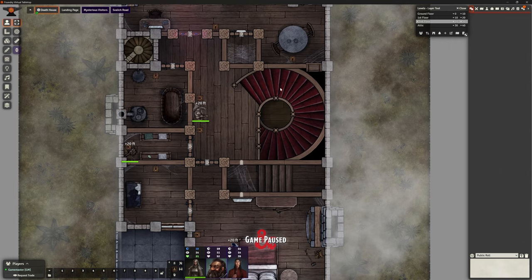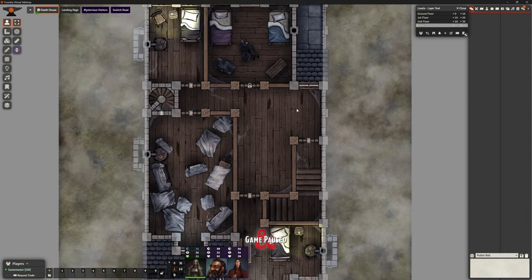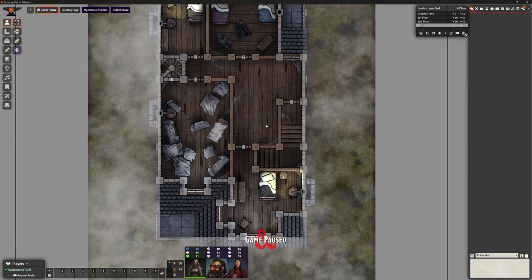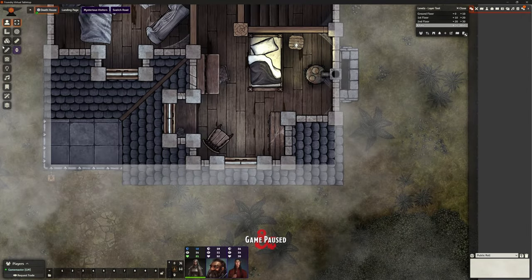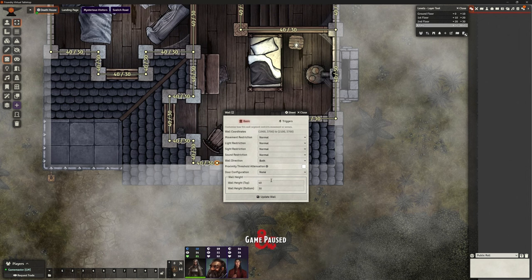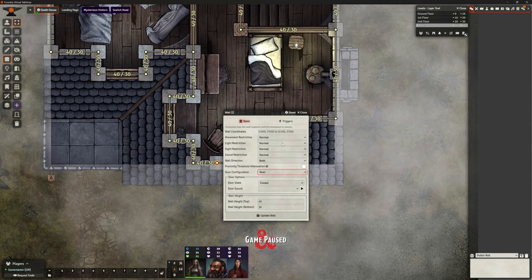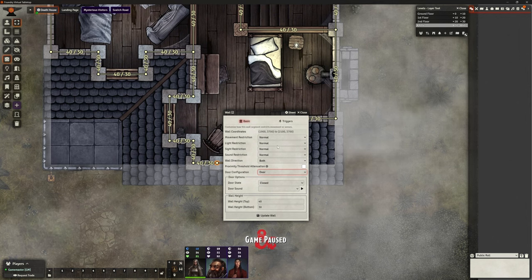With those couple of bits out of the way, let's go look at the attic - we finished everything we needed on the lower floors. Again, this is dark and gloomy. We don't have much in the way of light sources aside from these two lanterns. We do have a series of windows here though, which we probably need to make into windows in the walls panel.